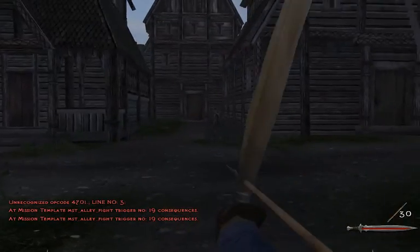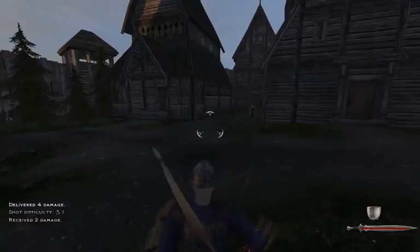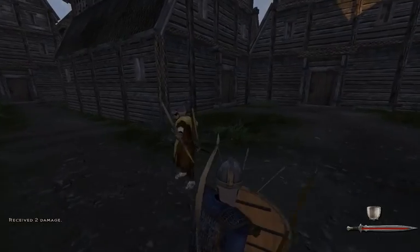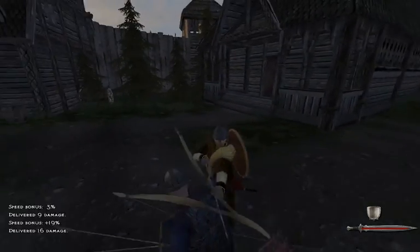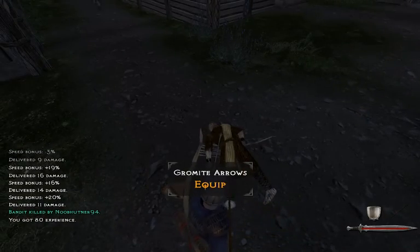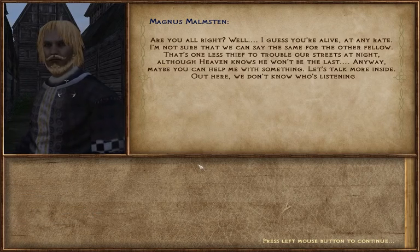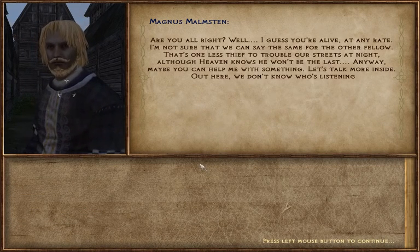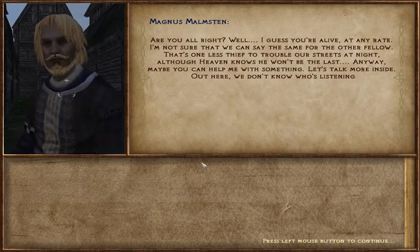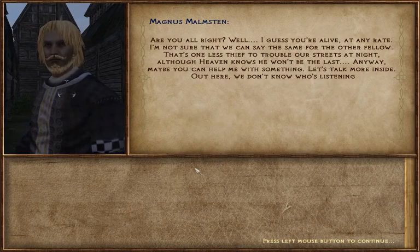We start with a bow but our bow skills aren't very good. Maybe we'll go with an archer — I'm not very good at polearms when I'm not on a horse. Easy peasy lemon squeezy. Maybe I'll go with an archer if we started with a bow. 'Are you all right? Well, I guess you're alive at any rate. I'm not sure that we can say the same for the other fellow — that's one less thief to trouble our streets.'